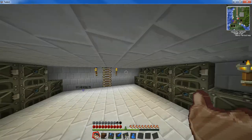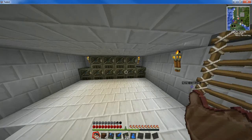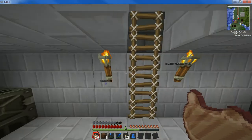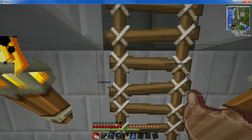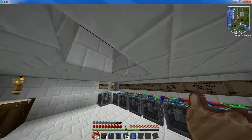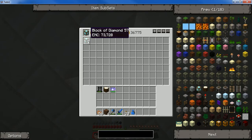So up here we have the second floor, or the first floor I should say. We had a completely bare room so we made a furnished room. If we go up here, this is our chest room from where all the quarry goes. Up here it's a bit random, but there's a load of solar panels up there, and as you can see it makes blocks of diamonds.